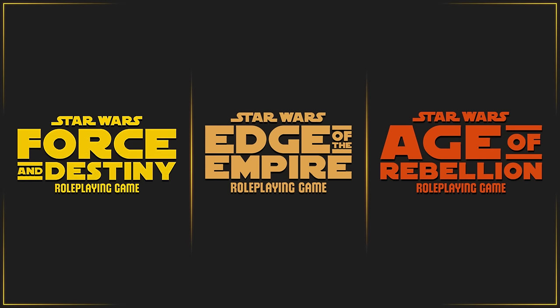Fantasy Flight has broken the Star Wars RPG down into three different themes, each with their own core rulebooks and additional sourcebooks that add new content. You have Force and Destiny, Edge of the Empire, and Age of Rebellion. The names give a good idea of what themes they focus on, and you should choose one that's interesting to everyone playing. While each book has its own content, they're all designed to be compatible with each other, so feel free to mix and match.